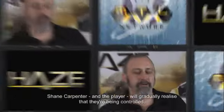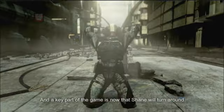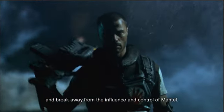As events unfold in Haze, Shane Carpenter and the player will gradually realise that they're being controlled, and a key part of the game is that Shane will turn around and break away from the influence and control of Mantle.